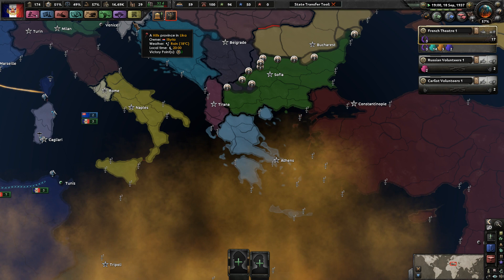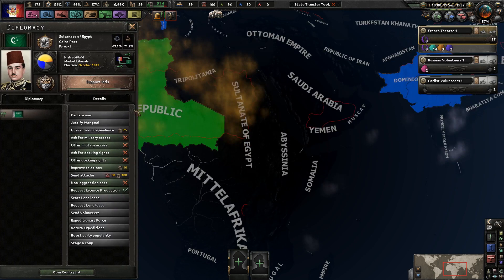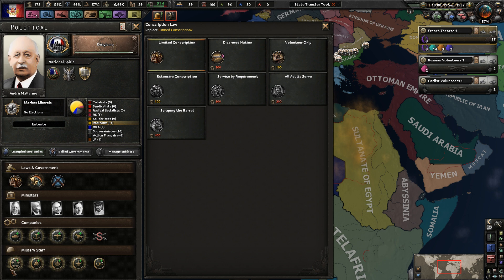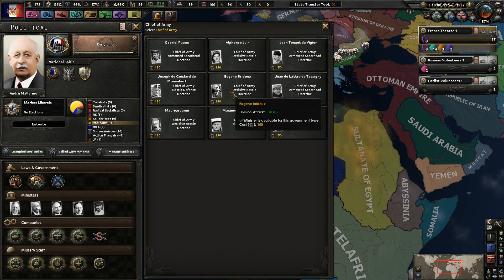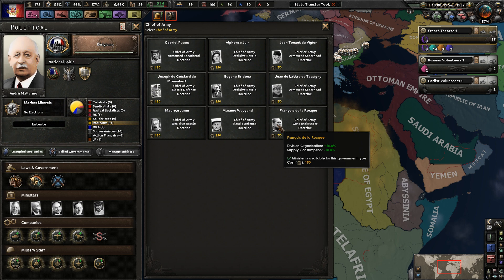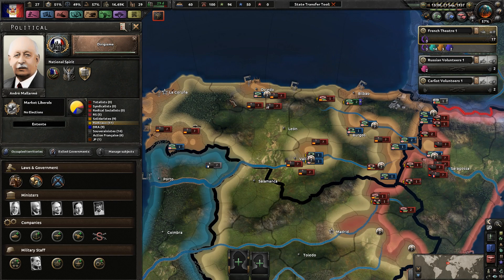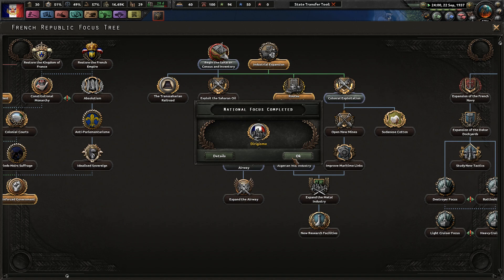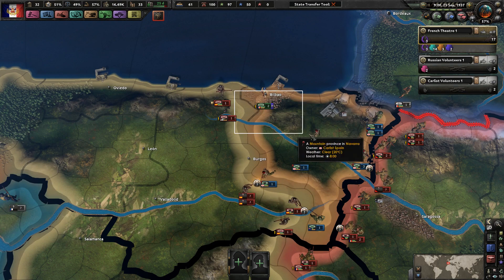Bulgaria fighting against the Turks as well is definitely going to be the nail in the coffin for them, unless the Austro-Hungarian Pact decides to attack right now - that should be pretty simple for them to win. Can't extend conscription yet. Chief of Army - division attack is a flat 5% or 10%, and organization goes up 10%. I think we want the organization to go up a bit. We're about to get four civilian factories and four military factories, which seems pretty good and really nice for us.